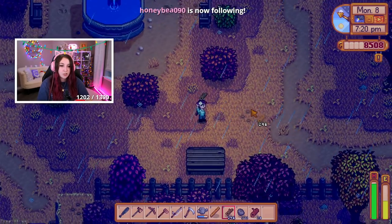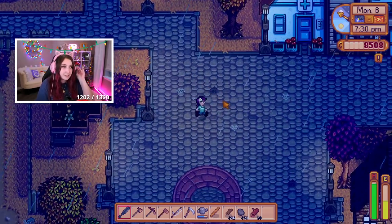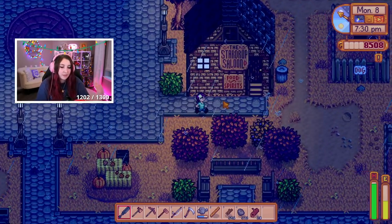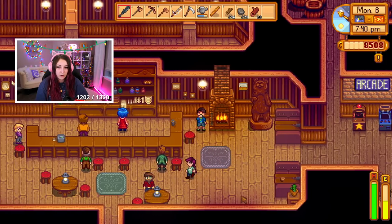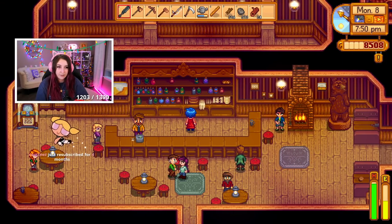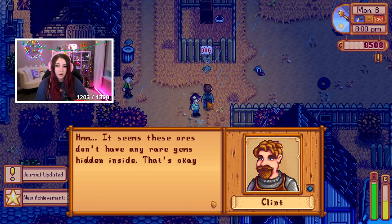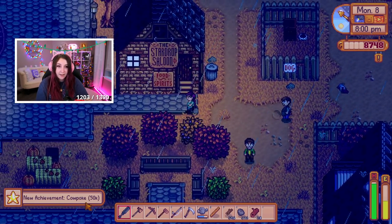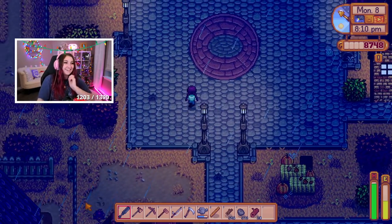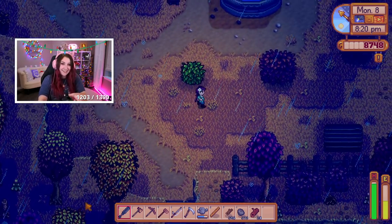Oh, I have to talk to Clint — I think he might be in the saloon. I told you, my brain is just a linear line — there's no coming back to things I thought about in the past. Please be in here — I don't see him. Did I goof it? Oh, there he is! Oh, I got a new achievement. I got another achievement — new hats! Cortis, thank you for the four months. I did nearly goof it.